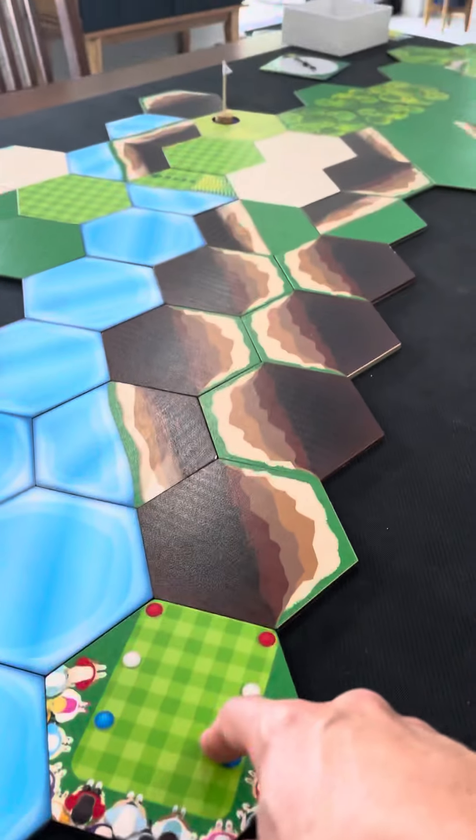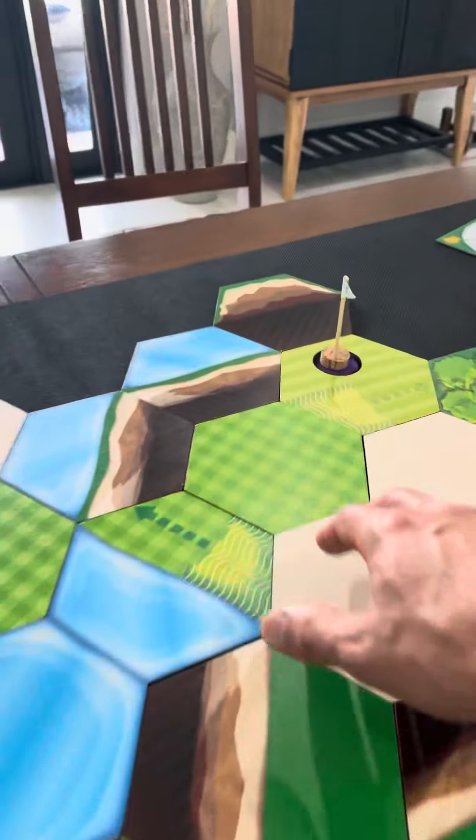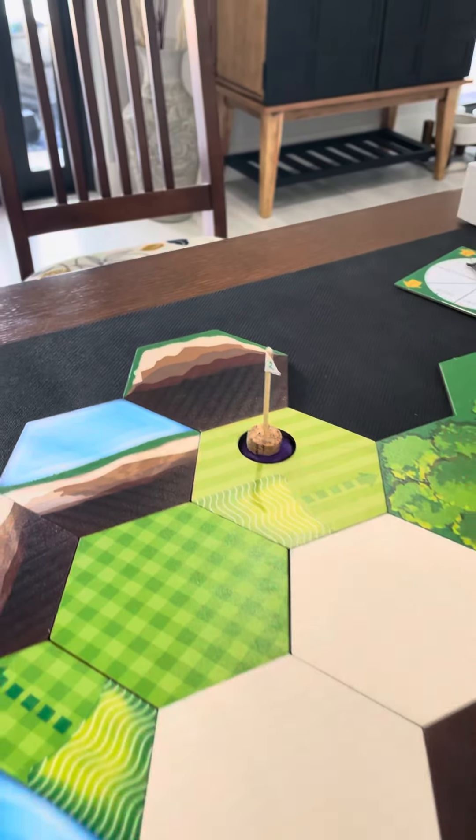The next tee box is a par three. A lot of intimidating cliff and water to clear. You do have a landing area right in front of the green, but the ridge takes you into the trees. Long, you're out of bounds.